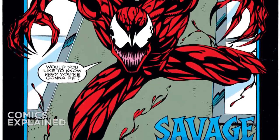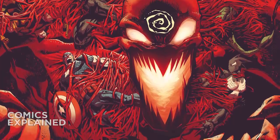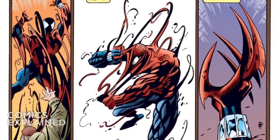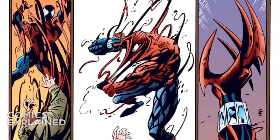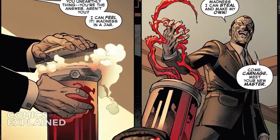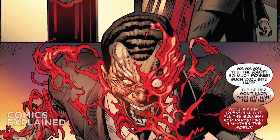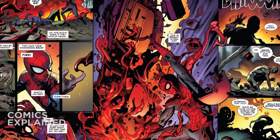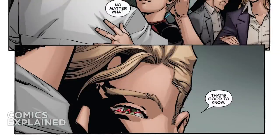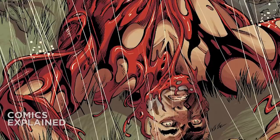Cletus Cassidy is the first and most frequent host of the Carnage symbiote, though it has bonded to multiple other hosts. Most notably it bonded with Ben Reilly, who was operating as Spider-Man at the time, attempting to keep it from killing innocent people. Reilly tried to kill the symbiote using microwaves, which forced it to separate from him but did not destroy it. Another notable host is Norman Osborne, who stole it from a S.H.I.E.L.D. facility and bonded with it becoming the Red Goblin. Most recently, the Carnage symbiote bonded with Eddie Brock during the events of Absolute Carnage and the Venom Island story arc.